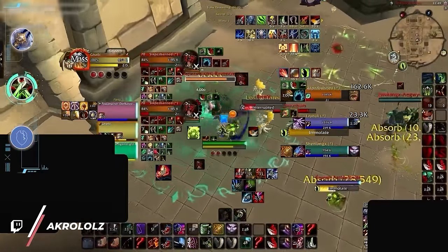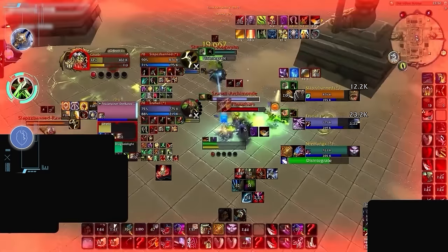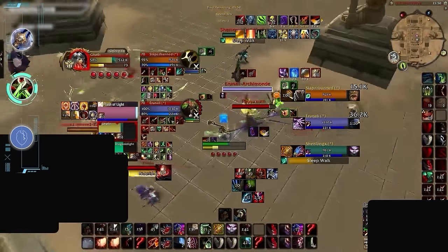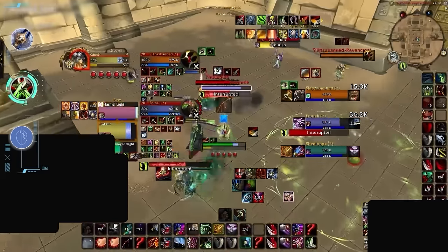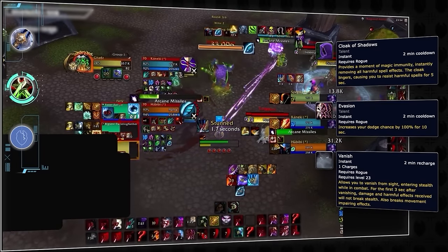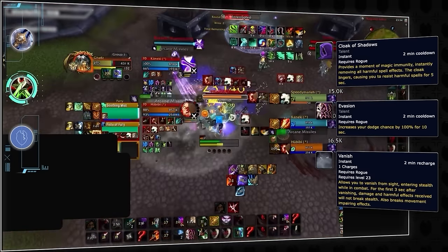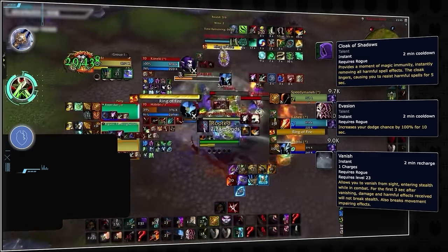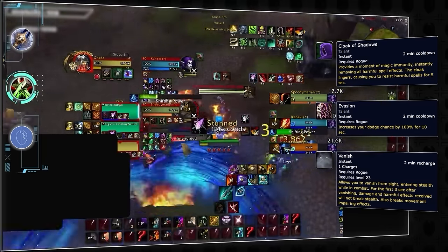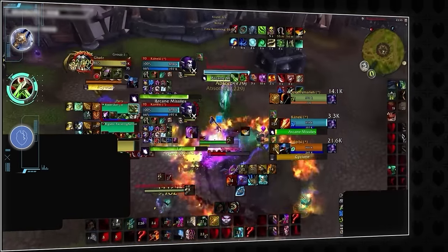Last up in the 'good to tunnel' category are Assassination Rogues. Assa is the squishiest rogue spec by far, and unlike Sub, it needs to constantly push in to maintain uptime, which means being more exposed to damage. The obvious challenge when training rogues is that you will have to deal with not 1, not 2, but even 3 complete damage immunities. But unlike the other 2 rogue specs, Assassination doesn't have any CDR for these defensives, which means that once these abilities are forced, you have a 2-minute window where the rogue will be vulnerable to raw damage.